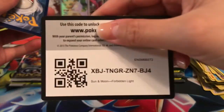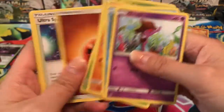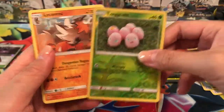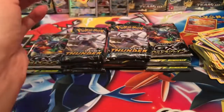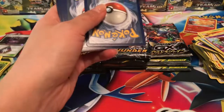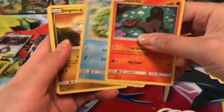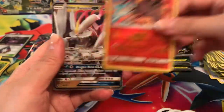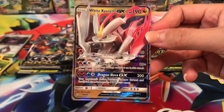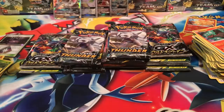Some Dragon Majesty — I wonder if we can get anything; I never pulled the Ultra Necrozma gold and had to do a trade. We got an Exeggcute reverse and a Licanroc regular rare. After a cutoff — sorry, I had to make the camera fall! — we got a Salazzle reverse uncommon and a White Kyurem GX, very cool and beautiful card. So we got four hits so far, which is absolutely fantastic.